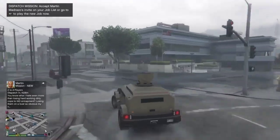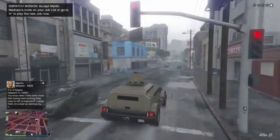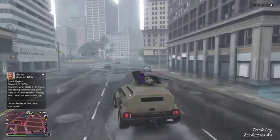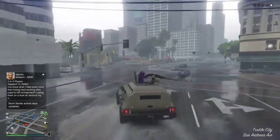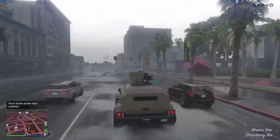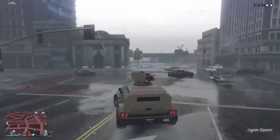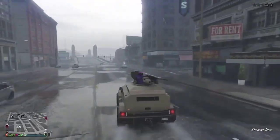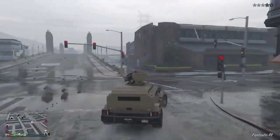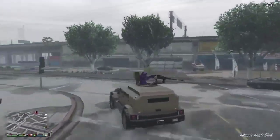So this is a brand new give cars to friends method and it is really easy. What you're going to need is two friends, a bunker, a MOC, and a vehicle that you want to give to your friend. If you're receiving a car, you want to have a Fagio in the back of your MOC ready to go. You guys both need to have the same bunker — it makes it quicker.